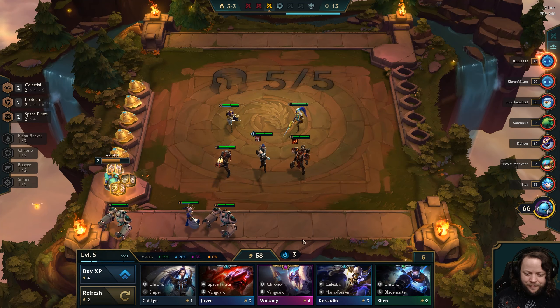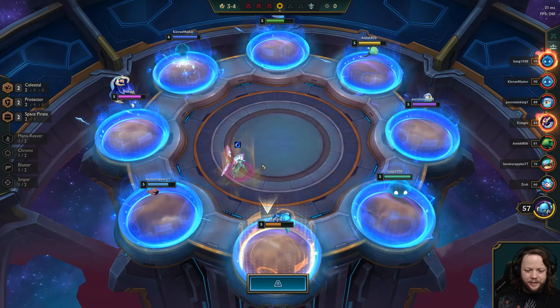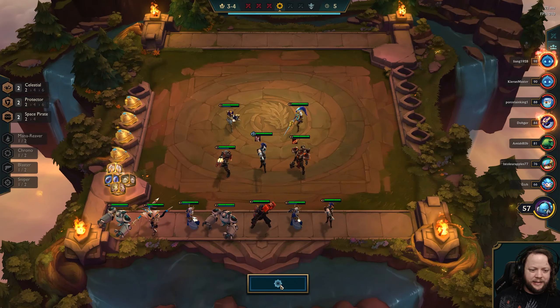I still don't know how I feel about Caitlyn having Zeke's Herald right now. It's fine right now, but late game we're going to want to put Caitlyn down in a corner on her own, and at that point it's not going to be beneficial for her to have it. So I may actually sell our level-two Caitlyn — which seems wasteful, but we'll get the same amount of gold back and can probably buy back into her pretty easily.